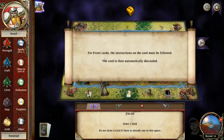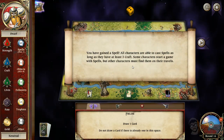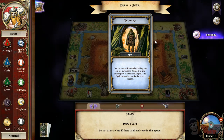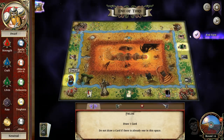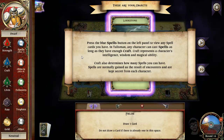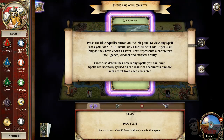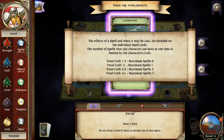All characters are able to cast spells as long as they have three craft. Some characters start the game with spells; others must find them. Draw a spell — Teleport! Cast yourself instead of rolling the die for movement, teleport to any space in the same region. This spell cannot be cast in the inner region. The more craft you have, the more spells you can hold. I have three craft so I can hold one spell. Casting spells is optional — keep them as long as you like. Once it is cast, it is discarded.